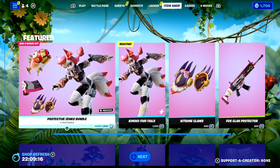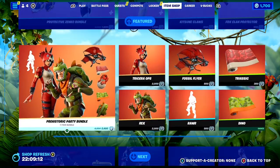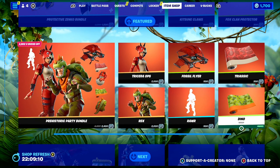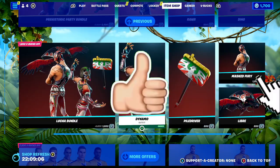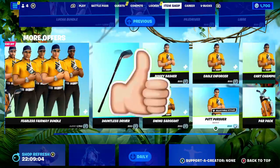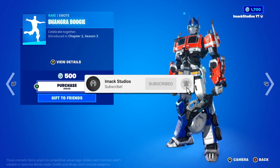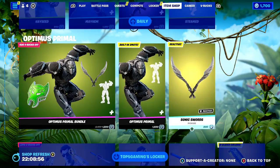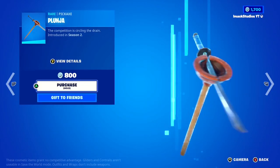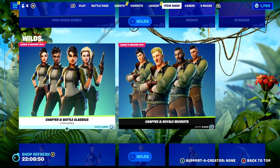I do gift my subscribers all the time here on the channel, so if you would like the chance to receive a free gift here in Fortnite, all you guys have to do is smash the like button down below and subscribe to the channel with the post notification bell turned on. Once you've done that, comment your Epic Games username down below in the comment section so I can add you on Fortnite and send you a free gift.